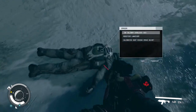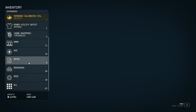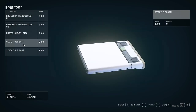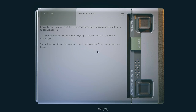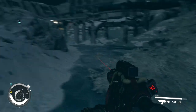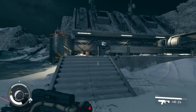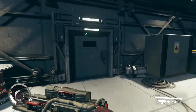Once you defeat the spacer enemies, loot them and you'll eventually get a note in your inventory. Go down to Notes and find the one called Secret Outpost. Clicking it updates your quest log and gives you the location of the secret outpost on the same planet. This will lead you to a door into their secret lair, which has a puzzle I'm going to help you solve.